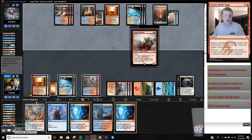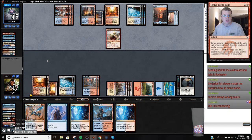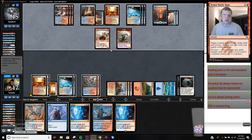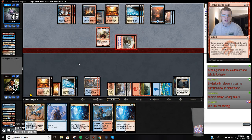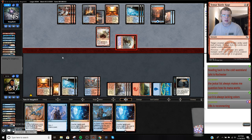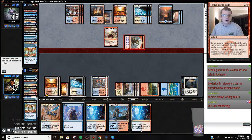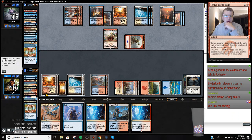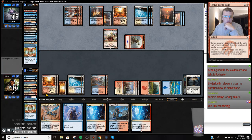We're going to have a Crackling Drake to block. If we find our own Niv we'll just mow this thing over. I just want to do whatever I can to keep this Ixalan's Binding here or keep a Teferi off the battlefield. My opponent's only used one Teferi, so there's likely three more in these cards. If they have Teferi plus double negate they can win a fight. I'm going to opt.